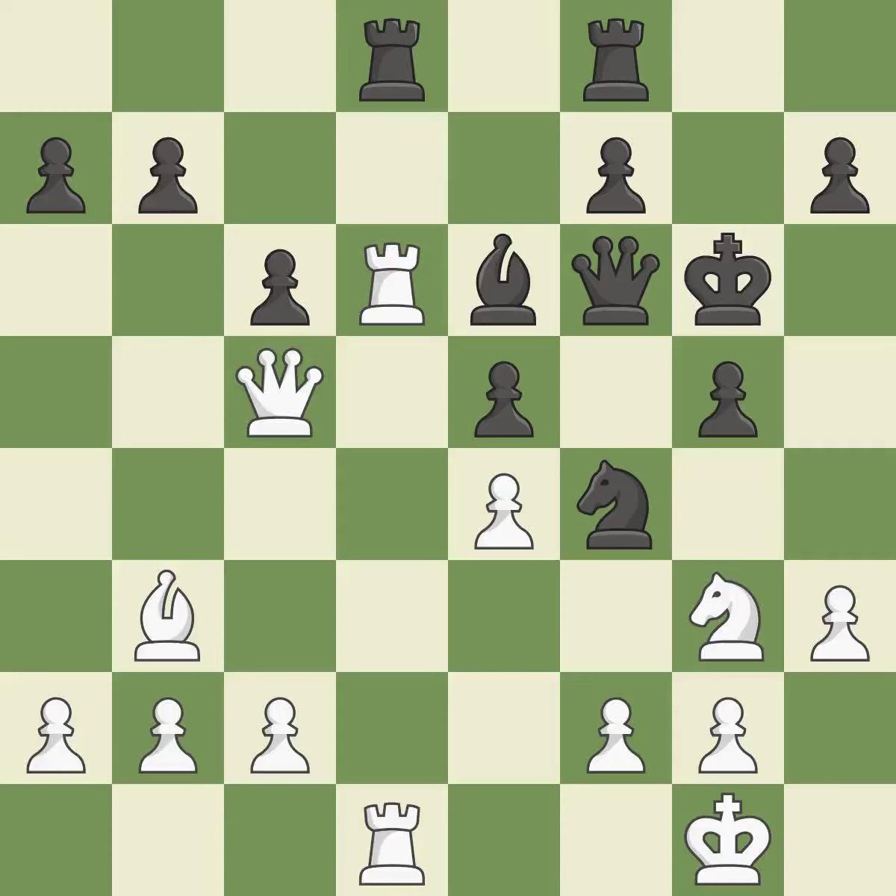On the file, the rooks are strategically doubled and forcefully combined. This keeps the material balance in check. This threatens to take an outpost with a knight. This permits the opponent to challenge the opposing rook for the open file — an inaccuracy. This fights against the opposing rook for the open file and stops the opponent from being able to take an outpost with a knight. This is the way to win a pawn.